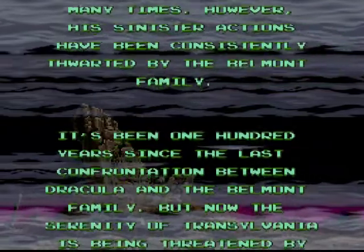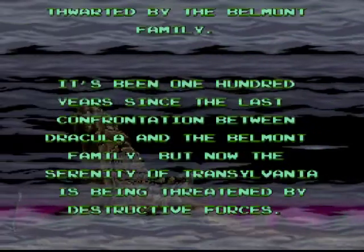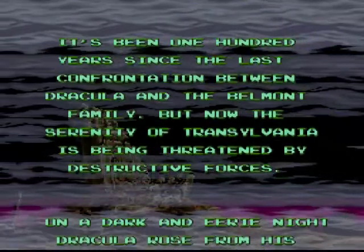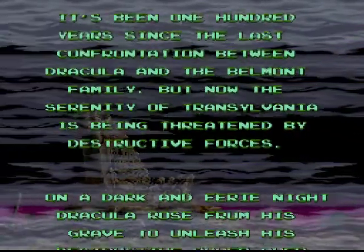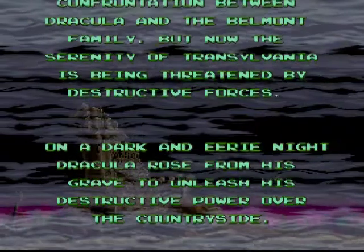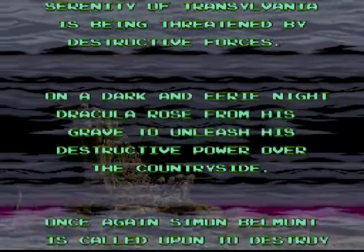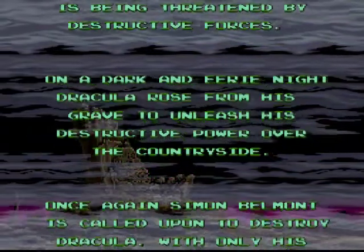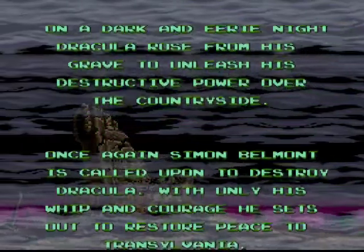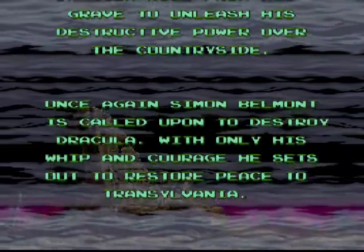It's been 100 years since the last confrontation between Dracula and the Belmont family. But now, the serenity of Transylvania is being threatened by destructive forces. Dracula rose from his grave to unleash his destructive power over the countryside. Why don't they all just leave Transylvania? I mean, if that's the only place he keeps coming to. Once again, Simon Belmont is called upon his destiny to destroy Dracula. With only his whip and courage, he sets out to restore peace to Transylvania.